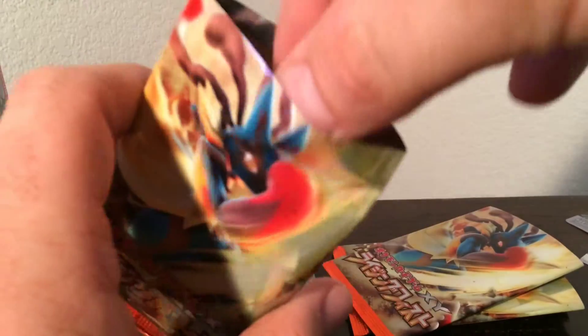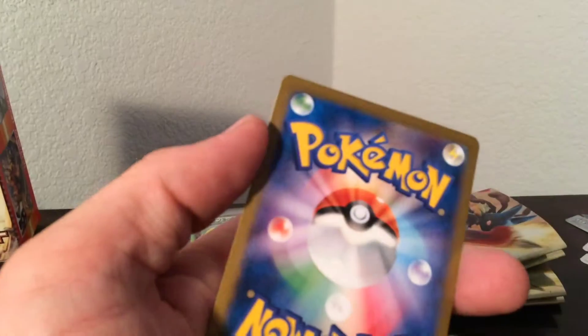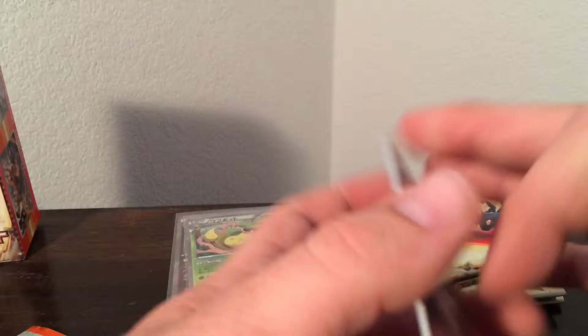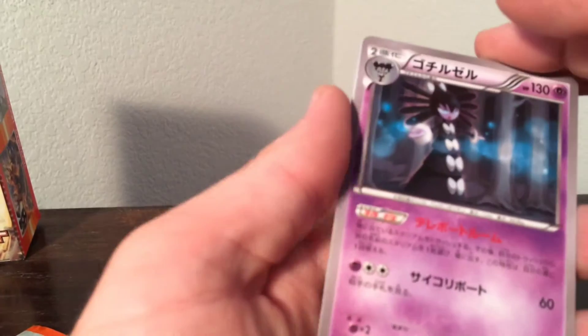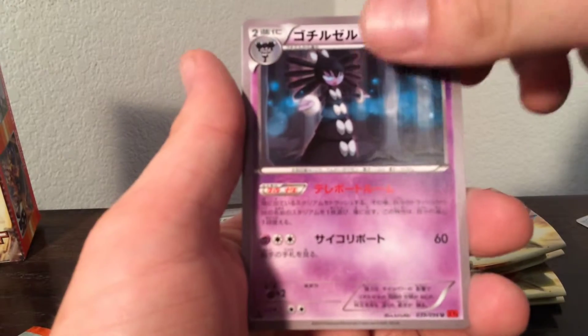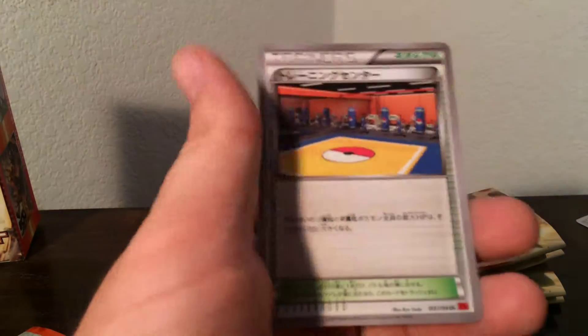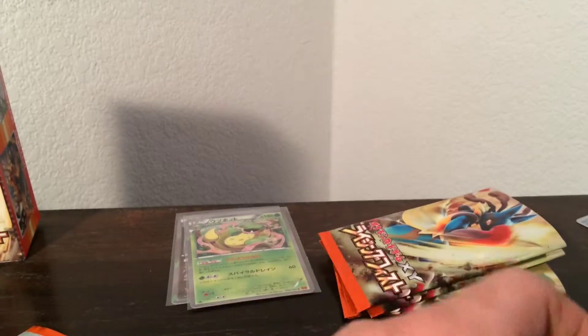Here's the fourth pack. We've got an EX in each — an EX in the first one and a Mega in the second part — so hopefully we can continue that trend. So that's a Gothitelle, I think. Shelmet. Clefairy. And this is that Jynx one — pretty cool still.